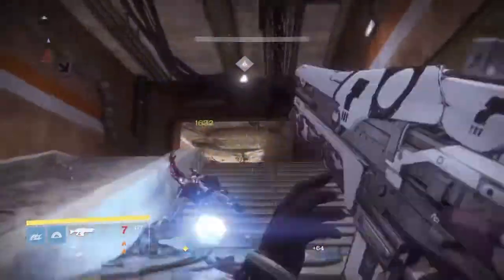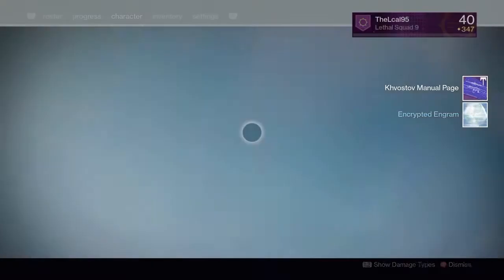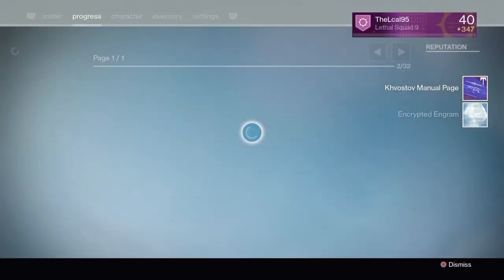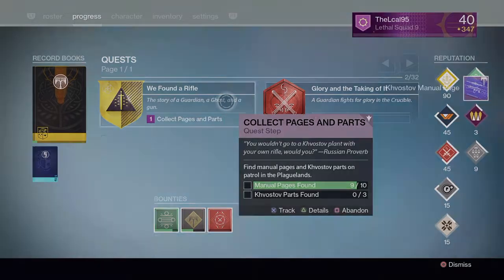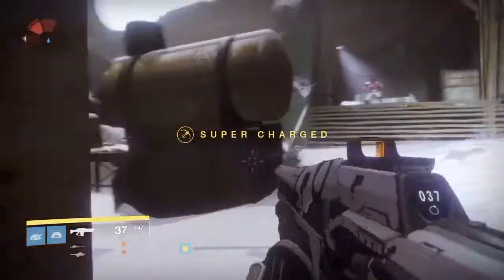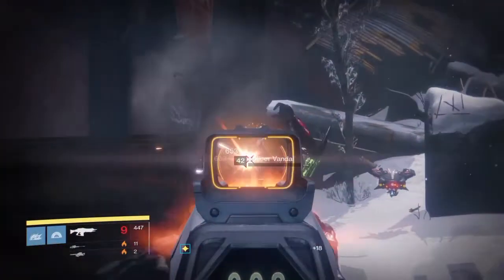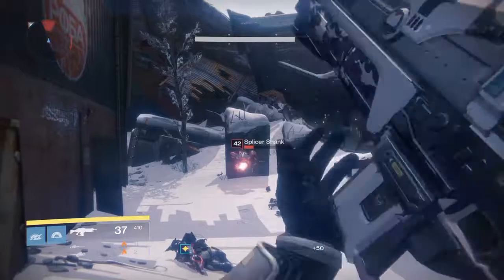This next part is quite a bit of a challenge at first, but I'm going to show you so it should be easy. As you can see here, a manual page has dropped for me. These can only drop from Splicer enemies — it's just a matter of killing a lot of them. So you do have to kill a lot of Splicer enemies to get the manual pages.